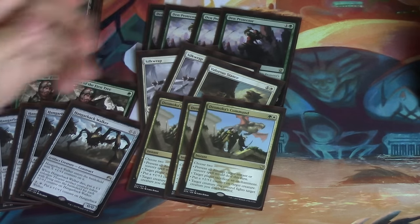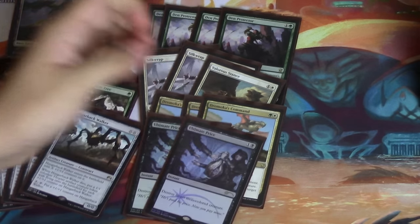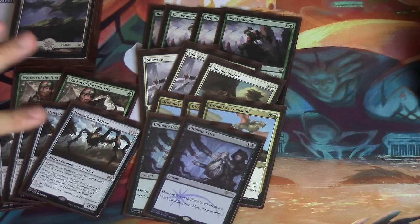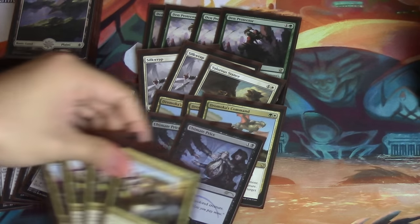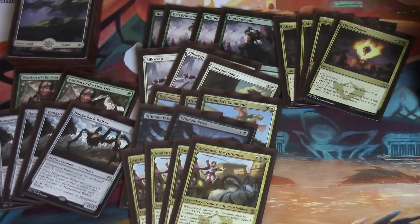Valorous Stance is very good. Dromoka's Command — there's not very much to say about that; you could play four commands, but I find that's a little too much. Stance making something indestructible is sometimes relevant. Two Ultimate Price — again, instant speed; very, very good against other Hangarback Walkers. Abzan Charm — I see a lot of deck lists that do not play four of these, but it's just a beating. I don't understand why you wouldn't play four. It's an auto-include: destroying a creature is very useful, drawing two cards is extremely useful, and you can put plus-one-plus-one counters on a Walker, trade up, and get your flyers.